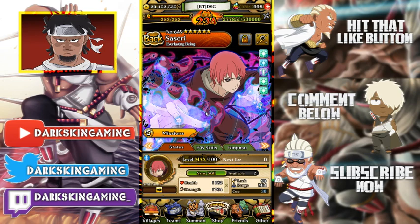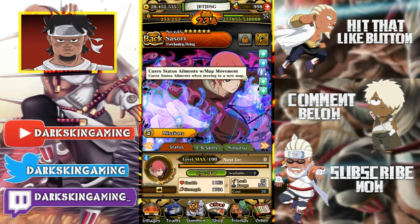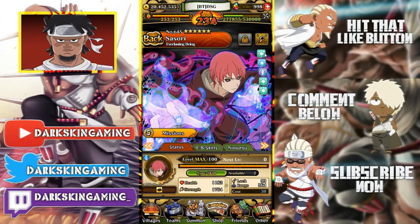First off, he has 300 healing with map movement — so every time you go from map one to two you get healing, map two to three you get healing, or on Ninja Road, any maps. Chakra recovers with map movement: you restore one bar of chakra every time you move between maps. These two are both insanely good for Ninja Road. He also cures status elements when moving to a new map.